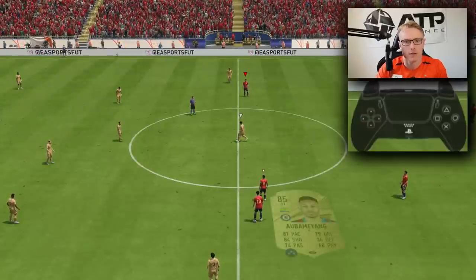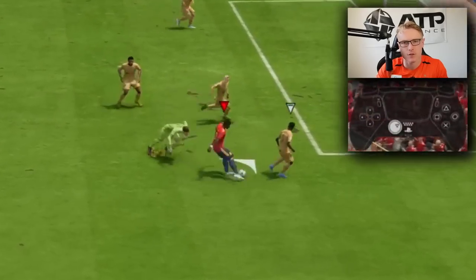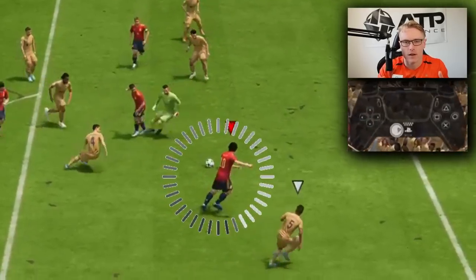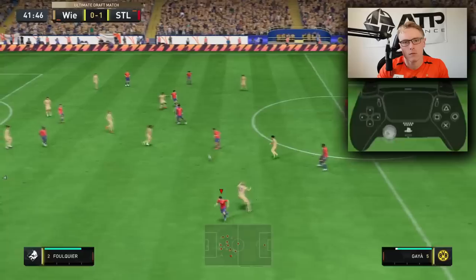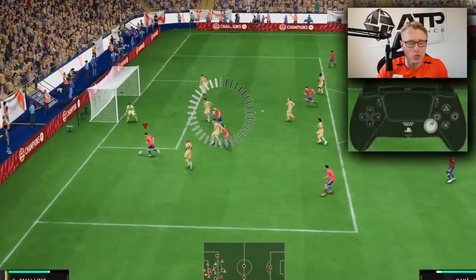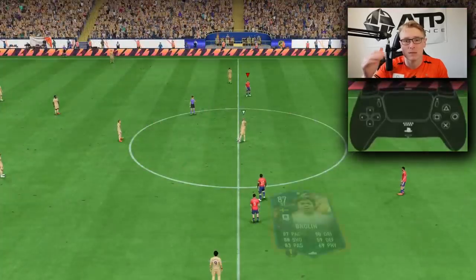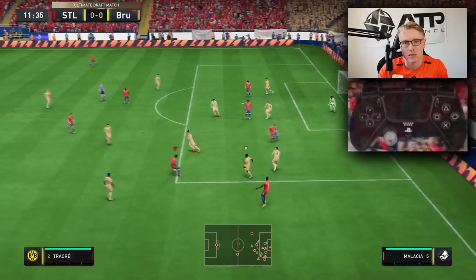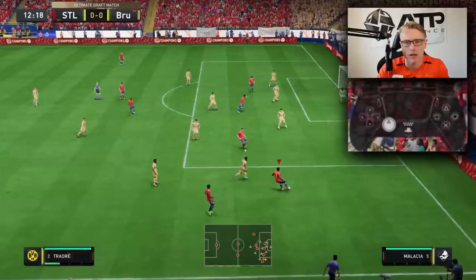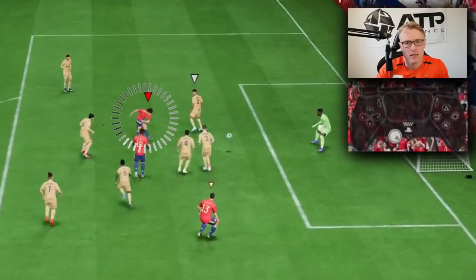If you want a higher chance of scoring, the best thing to do is find the 100% chance — finding the extra pass or rounding the keeper. If you want to round the keeper, use a ball roll or left-stick dribbling to open up the goal for a tap-in. Finding the extra pass is super crucial. FIFA is a percentage game, so we need to increase our percentages. Find the extra pass in the box to a player who is free, away from the block, and in an open opportunity to slot home.